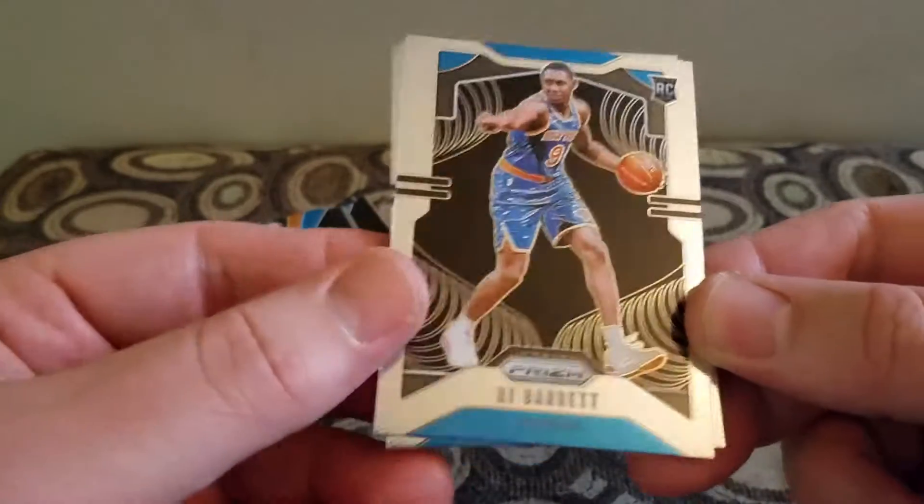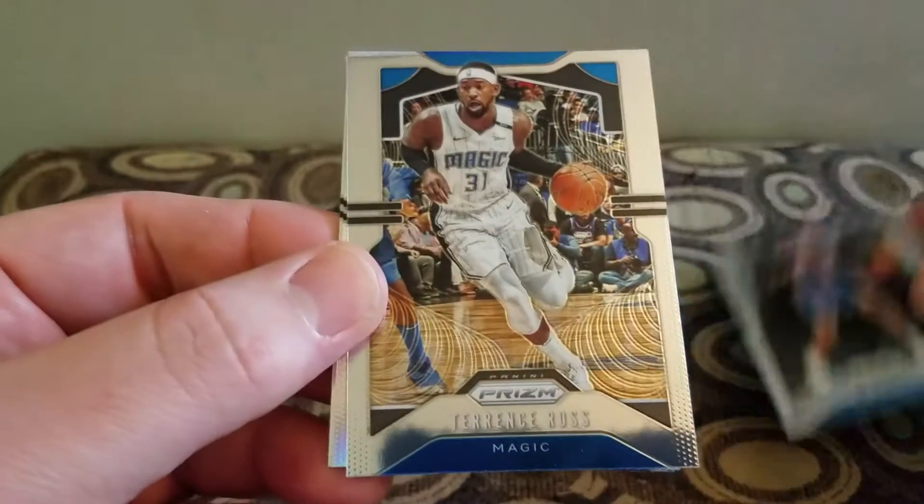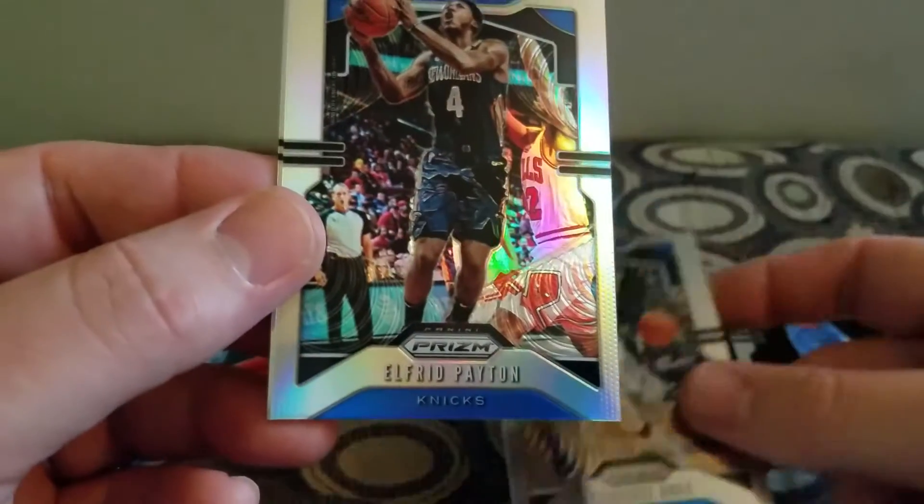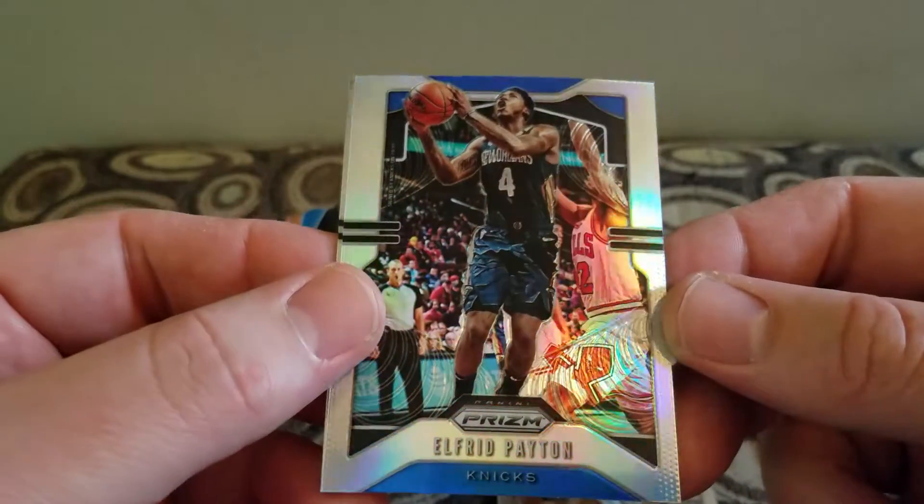Good way to start — a rookie! RJ Barrett rookie, Terrence Ross, Alfred Payton silver, and a Steven Adams.